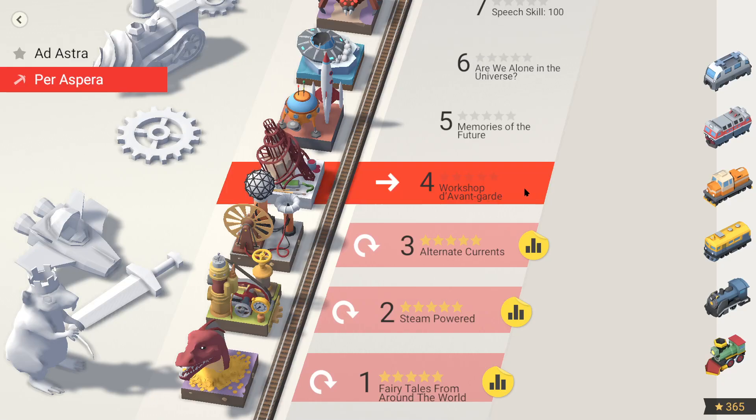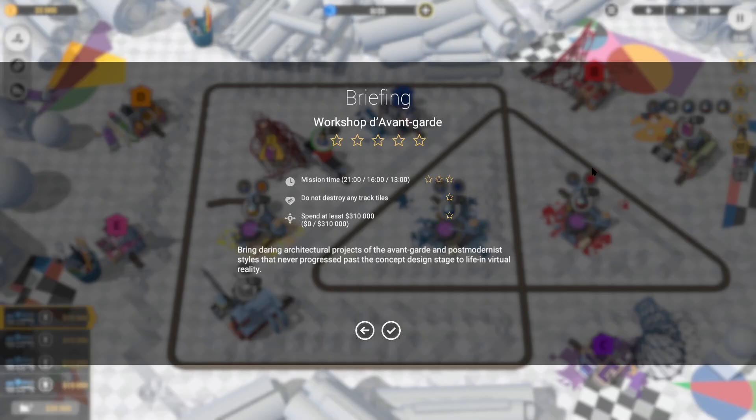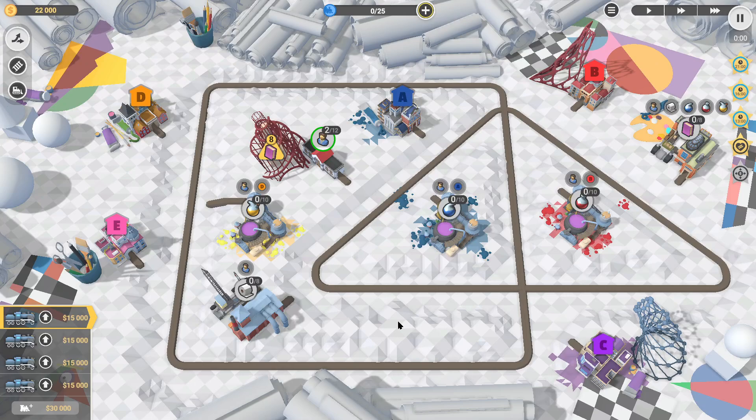Today we're going to have a look at level four in the Myths and Rails DLC for Train Valley 2. This one's called Workshop Darven Guard. We've got 13 minutes, we can't destroy any tracks, and we must spend at least 310,000.